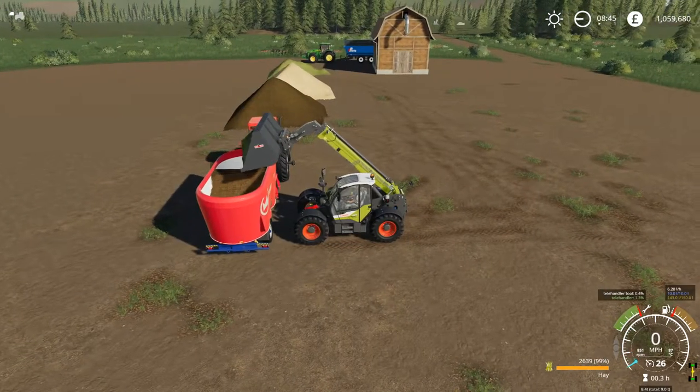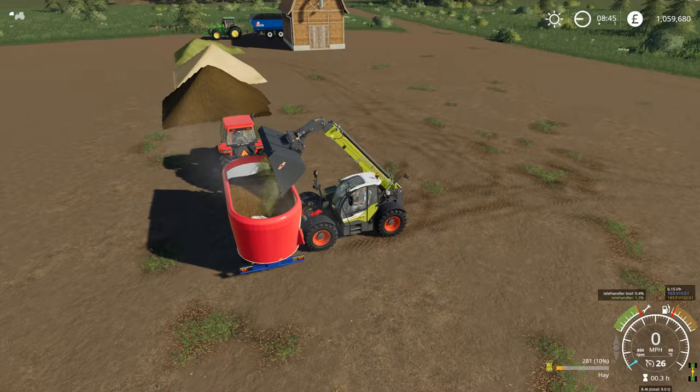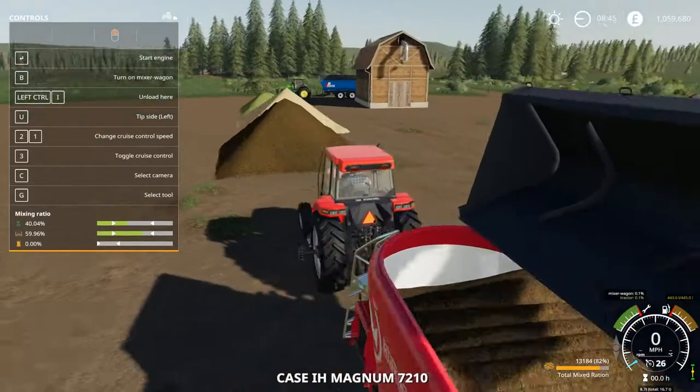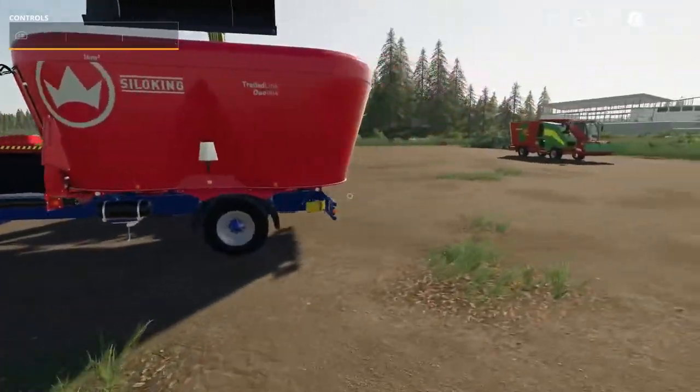This is the second scoop of hay. We'll take a look at the ration in the help menu. You can see that it's already showing as a Total Mixed Ration at 82%.